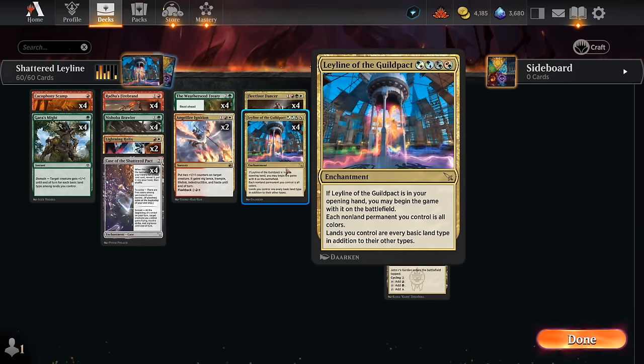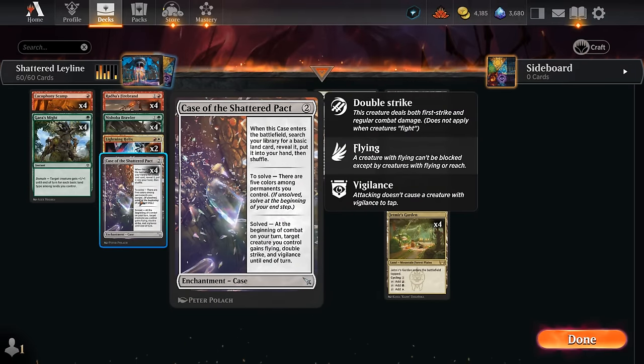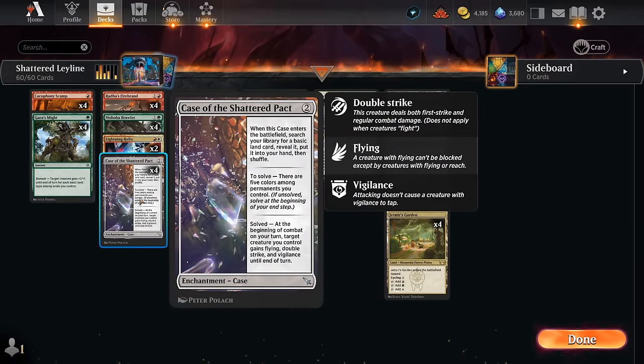Starting with Leyline of the Guild Pact is great, but it's not a guarantee, so this deck does need to mulligan somewhat aggressively to try and find it, because it makes a world of difference whether we have it or not. Another card that synergizes quite well with it is Case of the Shattered Pact — a two-mana colorless enchantment. When it enters the battlefield, we get to search up a basic and put it in hand, and to solve this case there need to be five colors among permanents we control.